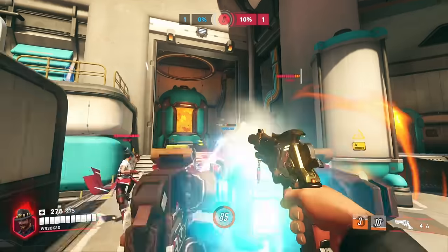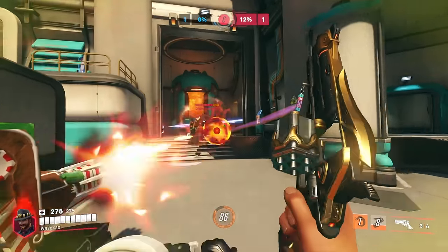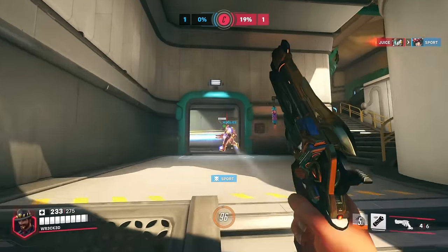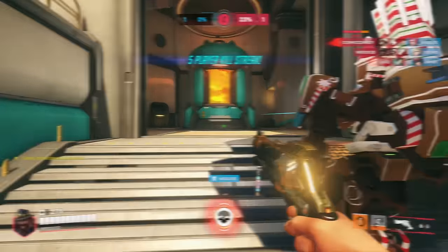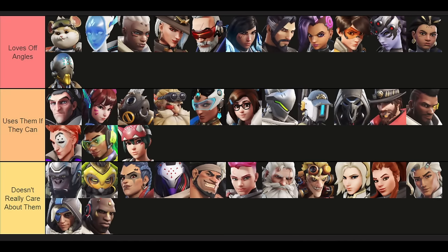Enemies will usually prioritize pressuring you out of your position because they know if they don't, they're going to lose. Because of that, a good off angle is one where you have reliable cover that you can duck behind and get healed before returning and applying more pressure. Now that you know what an off angle is and why it's so strong, let's talk about who likes to use them. I'm going to split the roster into three categories: heroes that love off angles, heroes who use them if they can afford to, and heroes who really don't care about them.